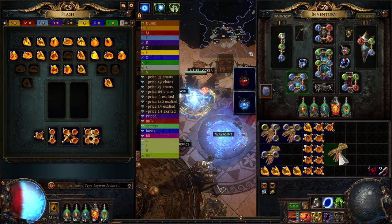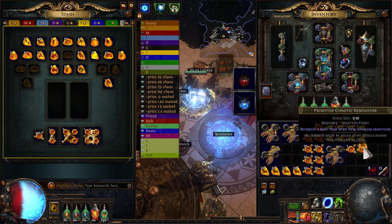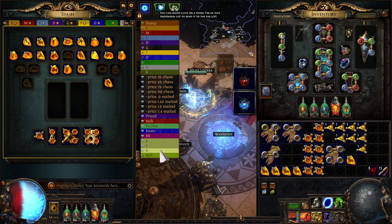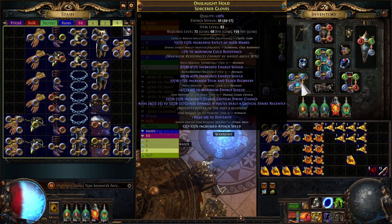Let's take out a hundred dense fossils and a hundred resonators. The first and simplest crafting method if you want something like ES gloves is, as you might have guessed, just using fossils on things. T1, T1 - this item is not perfect, it doesn't have a hybrid roll, but it does have the defense suffix. This is very important and I'm going to put this item aside for later, because what you can do with this is non-defense to defense, and it will always put a hybrid mod in place on the item. That's actually how I made these as well.